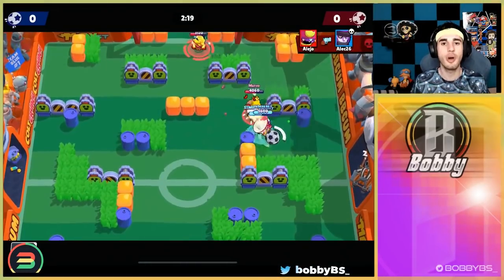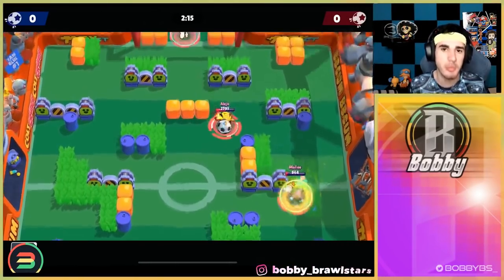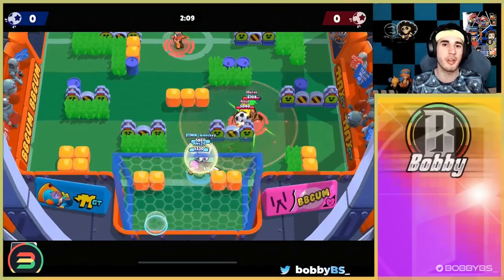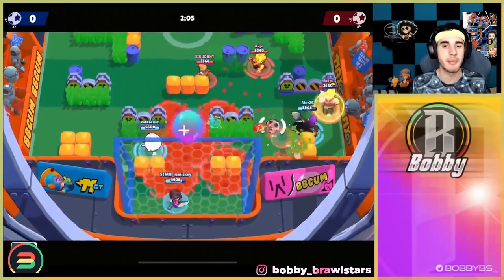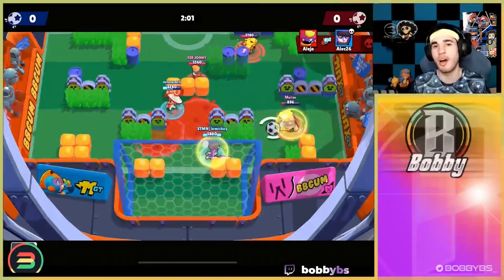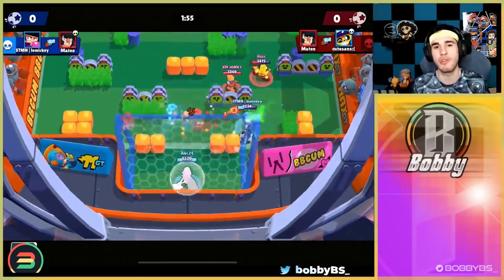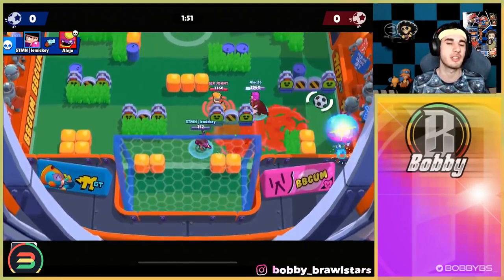Going into game one we're going to have Poko double tank. This one has probably been the longest lasting brawler synergy in all of Brawl Stars. Poko is one of the original brawlers from back in beta, and Poko double tank has just been a really good strategy ever since. Obviously when Poko is super meta or when tanks are super meta this is a lot more viable, but this is always going to work.